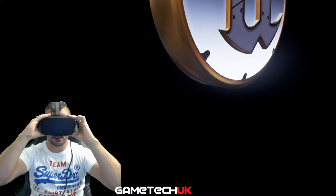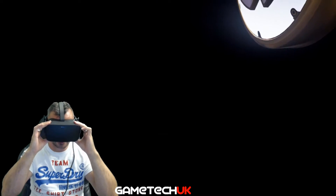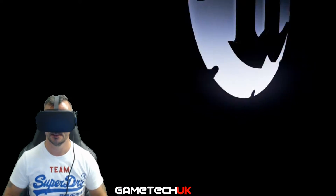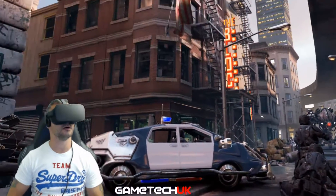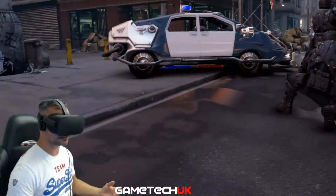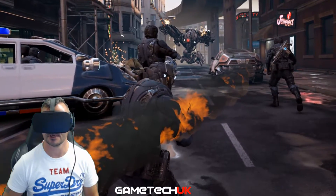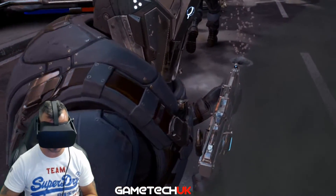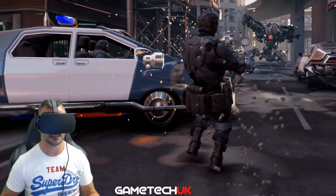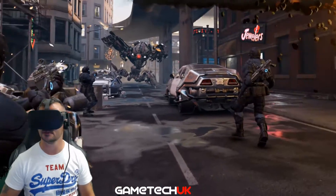There's the Unreal 4 logo — awesome engine, used for a lot of games. Let's see what this is all about. Wow, oh look at that — that is awesome, I didn't expect it to be like this. So it's an on-rails type experience through a scene in slow motion. Stunning — look at the depth. It feels like I'm in New York. That is absolutely awesome.